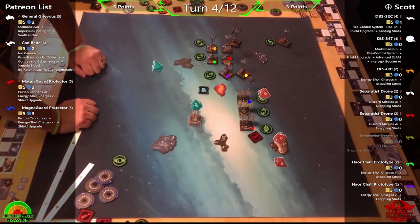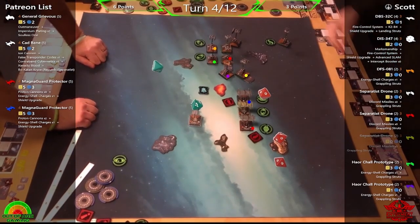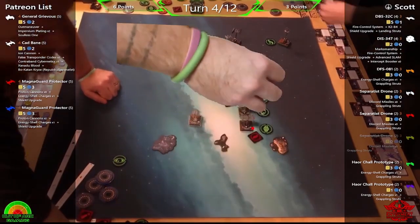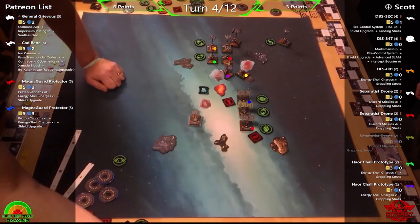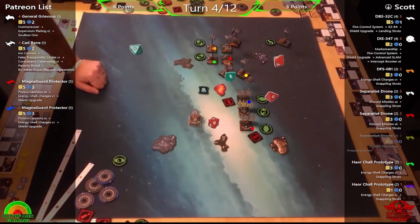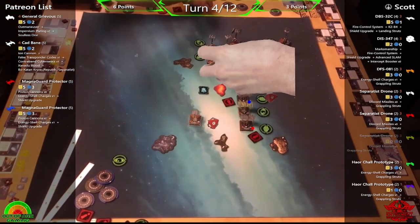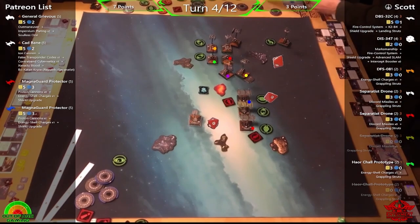Phil takes the strain on his ship with eight hull rather than let Scott get the evade. That leaves Cad to shoot — Phil got a bit distracted. There's a lot to pay attention to on this board. An Ion Cannon shot comes in for additional dice, and after all the shooting Yellow and Purple are both destroyed. It took four attacks to take down two droids — not terrible; two less shots coming back and two Energy Shell Charges eliminated.